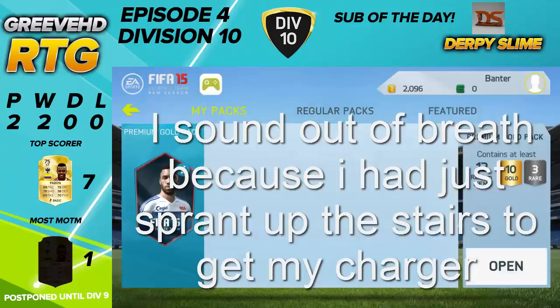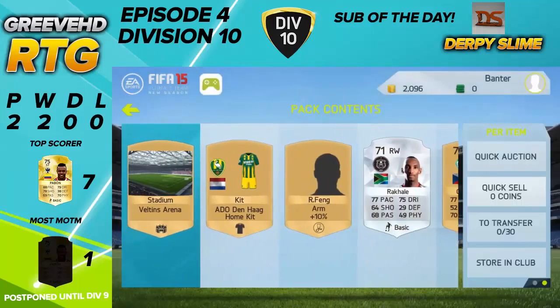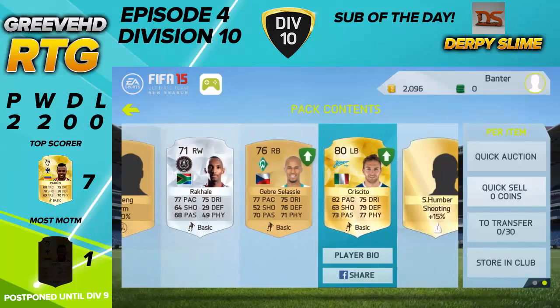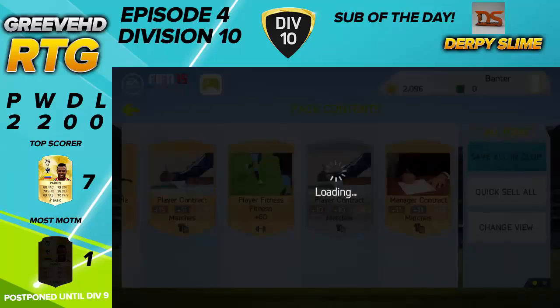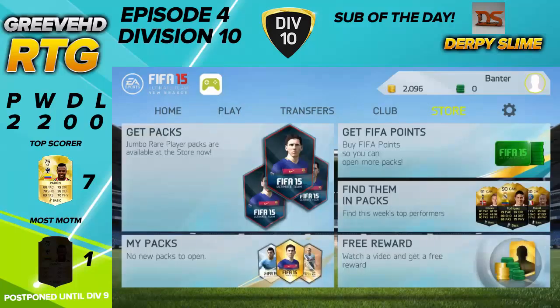With a premium gold pack to open here — who do we get inside? We get Christico, Italian left back Gebre Selassie, and Rackhail, and some consumables that will do us good later on in the series. That's an amazing start, and we did get a few reward coins.